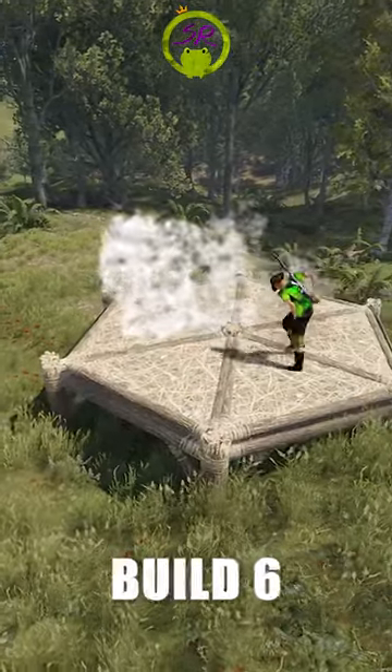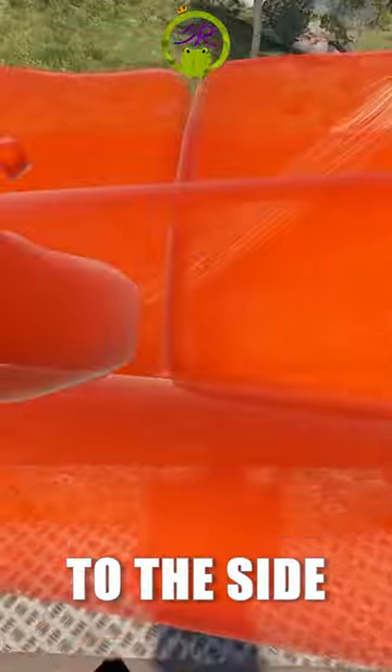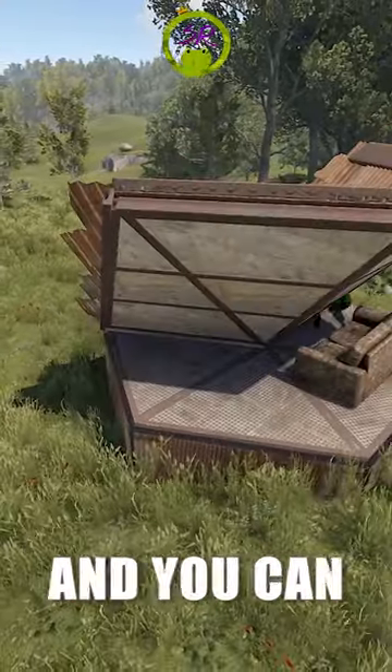Wait a second, here is how you can do it. Build 6 triangle foundations and 1 triangle roof like this, place your sofa a little bit to the side, after that place the 2nd triangle roof, but do not upgrade until you check that everything is good and you can swap seats.